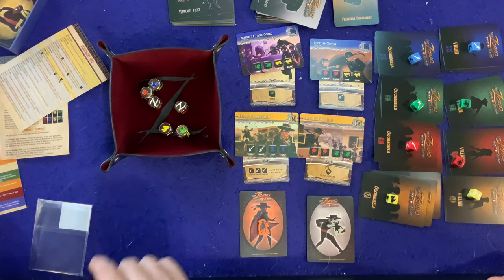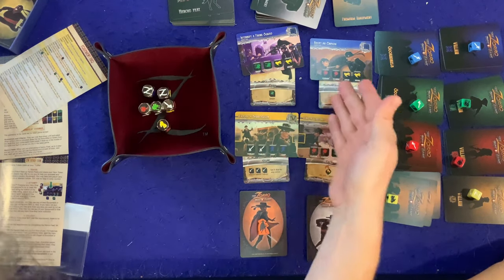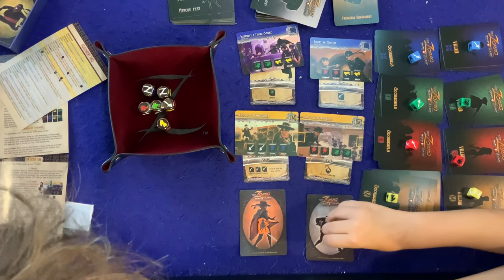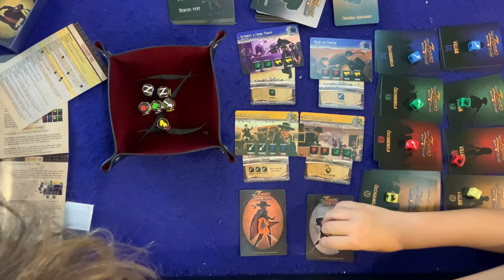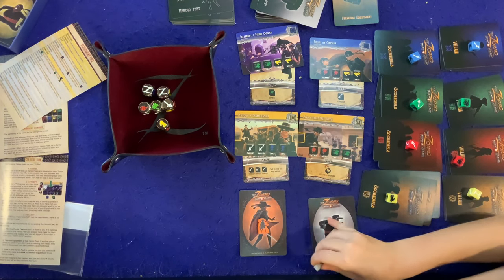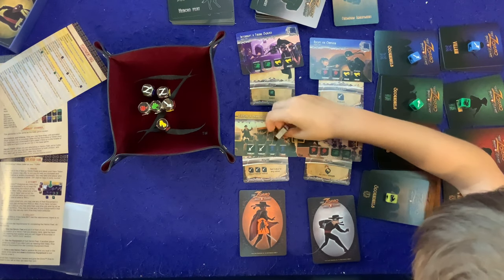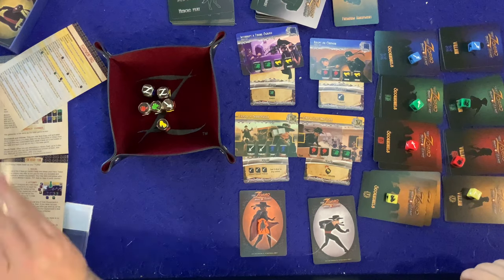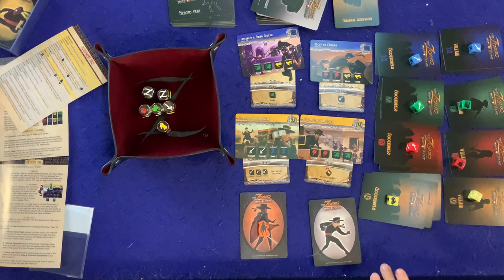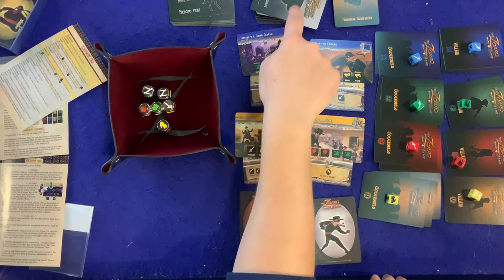On your turn, first you travel to whichever heroic feat you'd like to complete — find a lost true love, adopt an orphan, interrupt a firing squad. Sean decides to expose a bamboozler. He can go alone or ask for help. If he gets help, his partner is more likely to succeed but also earns a valuable equipment card.